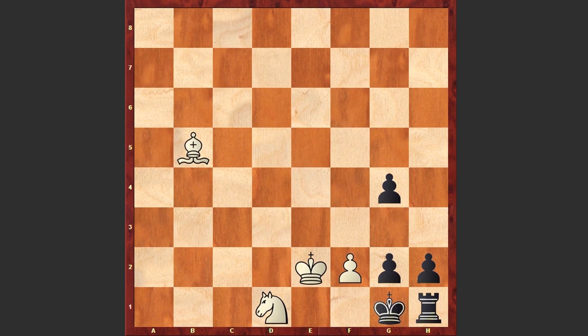And now the solution. The winning move in this position is Kd3 — a fantastic move. Now Black has 2 options: either to play G3 or Kf1.